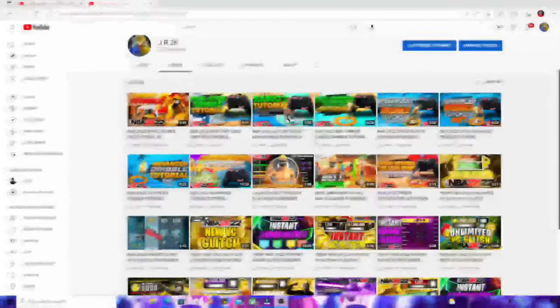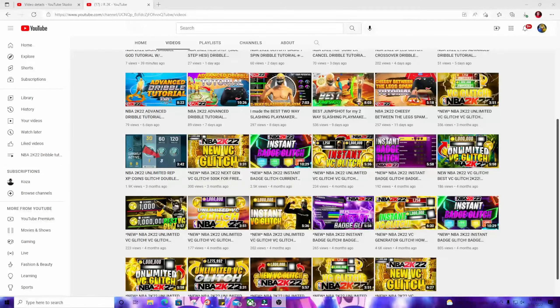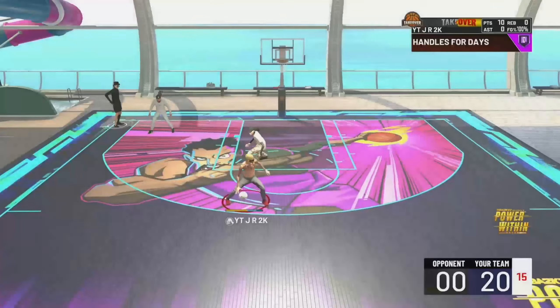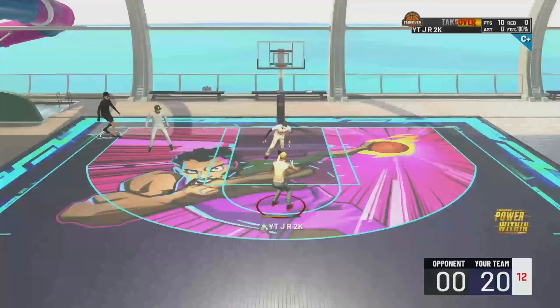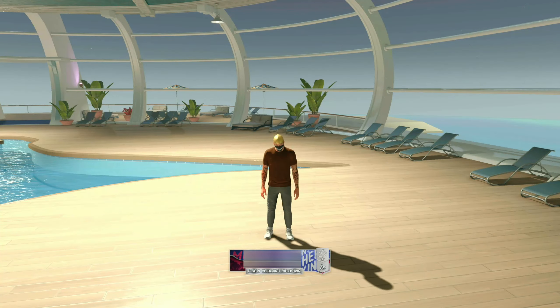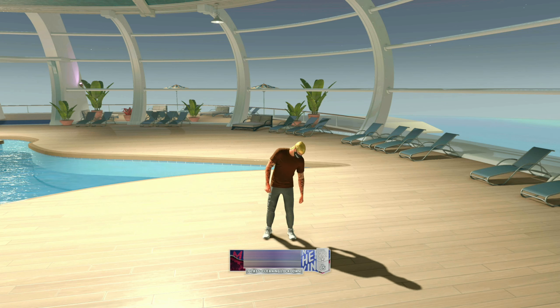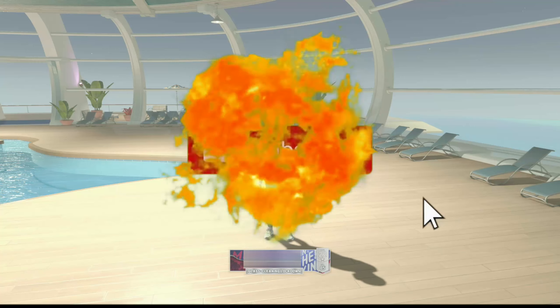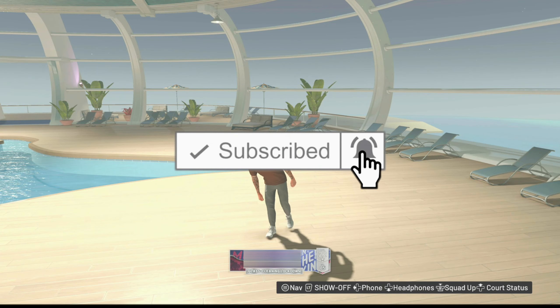If you have a moment, please go subscribe to my second channel — link will be in the description. I'll be posting all of my jump shot, dribble tutorial, and build videos on that second channel. In this video, I'm about to show you guys this jump shot base glitch that you can use on your centers to unlock any jump shot. Make sure to drop a like, turn on notifications, and let's get right into it.